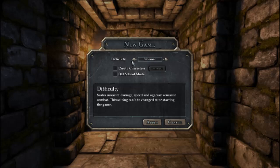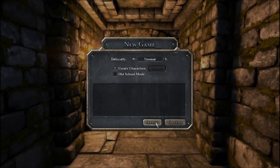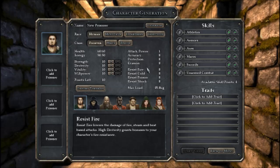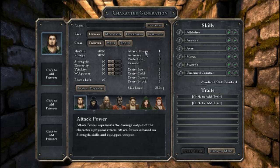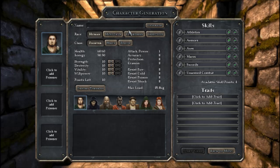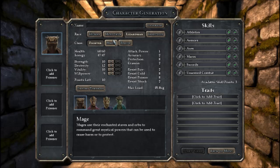We're gonna play on normal and I want to create my own characters. This is based around other dungeon crawler games like D&D and stuff like that, so I do have some experience with those sort of things. I'm gonna be playing as my D&D character, Huskin the Paladin. The fighter's not quite a Paladin but it's pretty close.